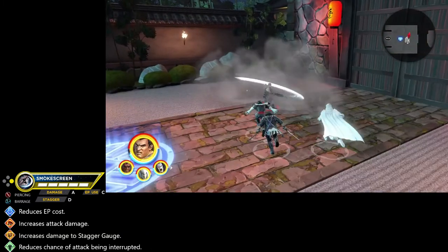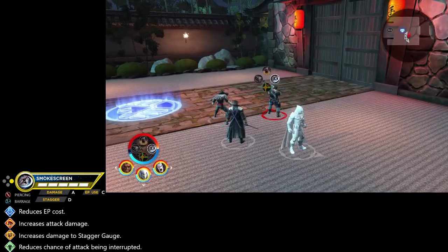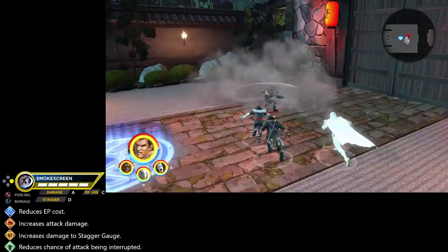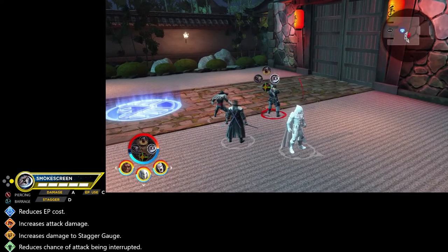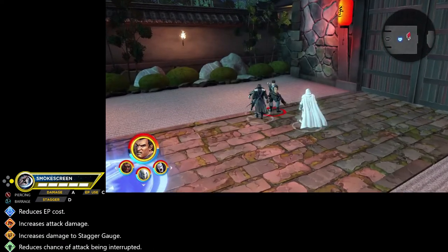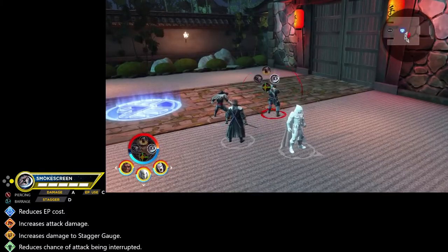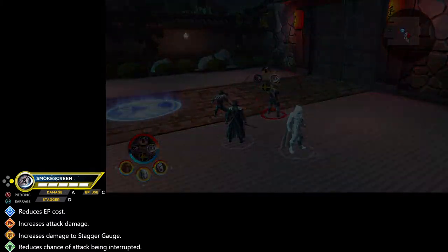The smoke bomb ability has a wonderful A rating for damage, a lackluster D rating for stagger damage — though it has its own way of circumventing that, so it's not the biggest deal — and maintains a C classification for energy points consumed.